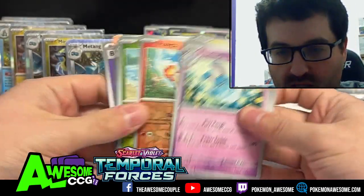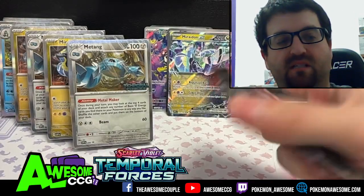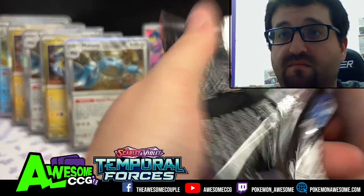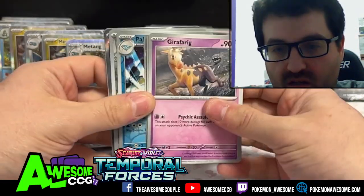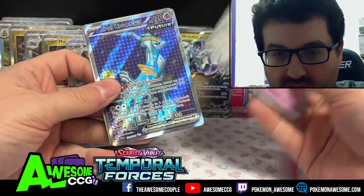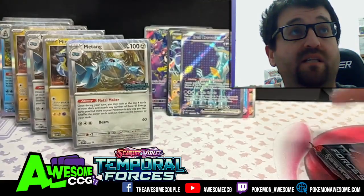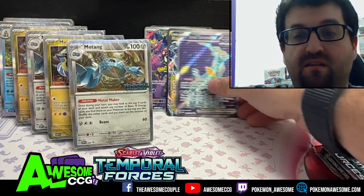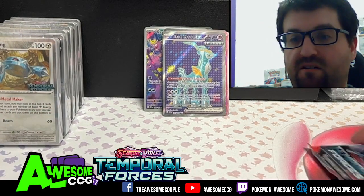We got Ponyta, Delmise, and Brambleghast — that Brambleghast has been showing up a lot. And then Elephantis, Melting... oh, Iron Crown full art! That's pretty! Look at the prettiness of that Iron Crown — beautiful!